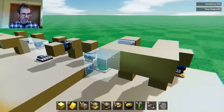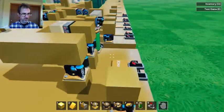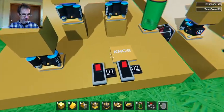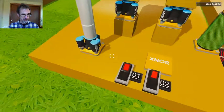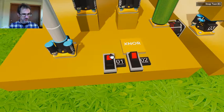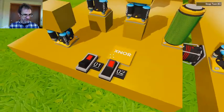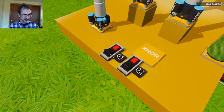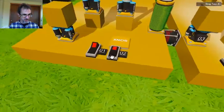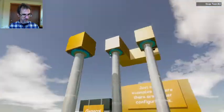We have two pistons, one of them has a trigger, and the trigger is going through this block that's attached to the other piston. Right now, since it's being triggered, as soon as I start the game, this is true because this is being triggered. If I press this, then the trigger is down here and that's up there, and vice versa. The trigger is up here and the block is down here. So only if both are up or both are down will this work.